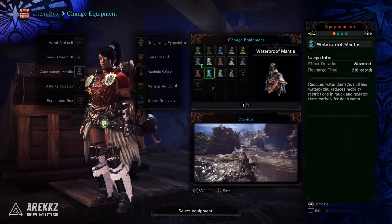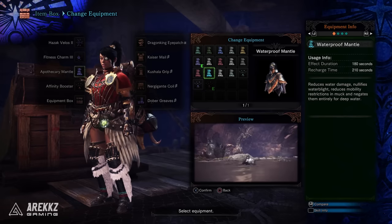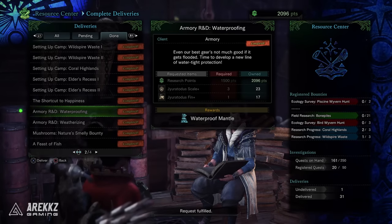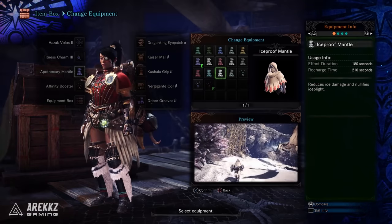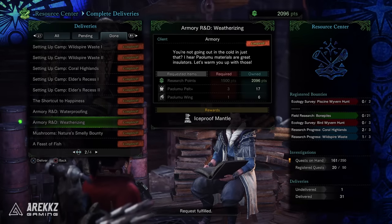The Waterproof Mantle improves your water resistance and makes you immune to waterblight, plus it allows you to move faster in swamps and high water. For this one you simply need to complete the delivery request Armoury R&D Waterproofing. As for the Iceproof Mantle, this improves your ice resistance and makes you immune to iceblight — and much like the previous one, this is also from an R&D delivery quest, this time the weatherizing one.